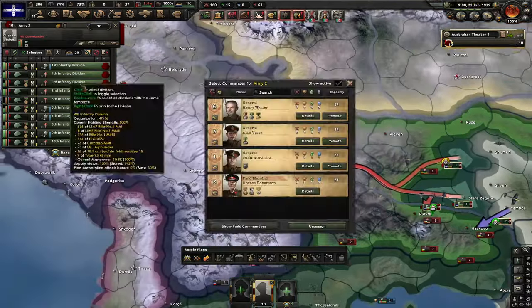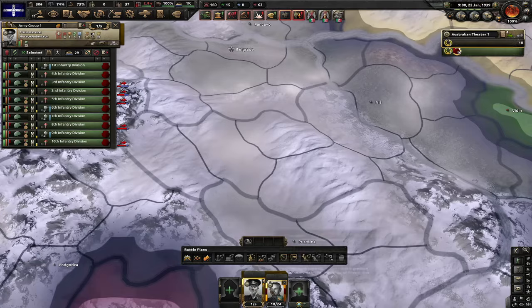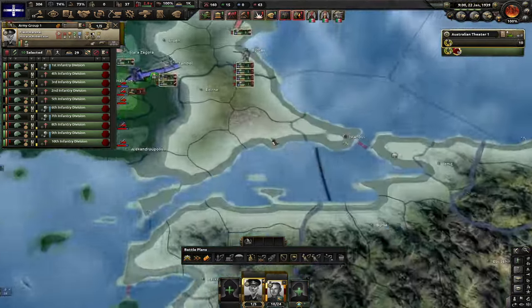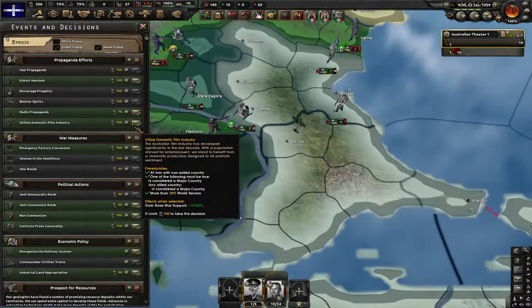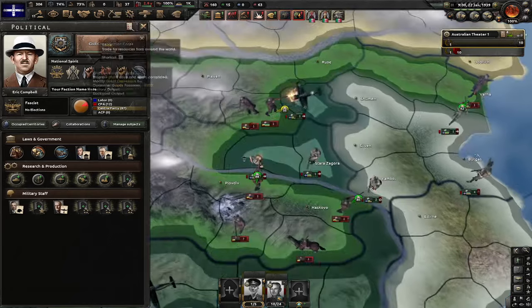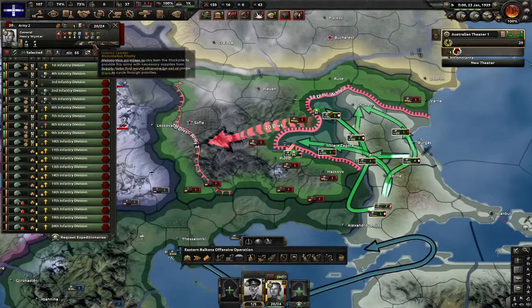I'm gonna get these guys into a new army. They have to redeploy — yeah, that's two weeks of losing experience and benefits, but that invisible naval invasion is now gone. What I can do now is go for total mobilization, but we're Australia — we don't really have manpower for that. Instead, I'm gonna go for infantry genius and let's destroy Bulgaria.